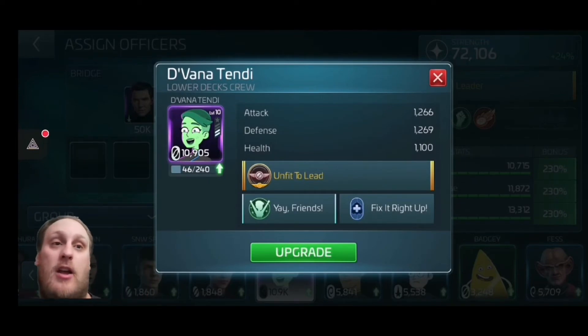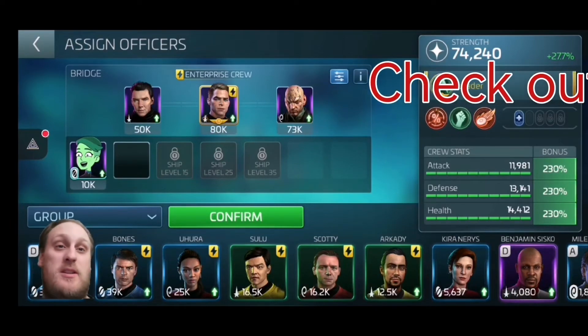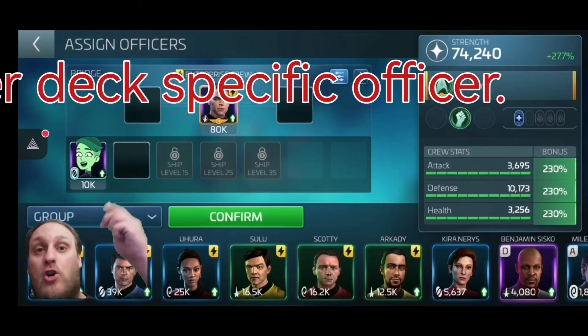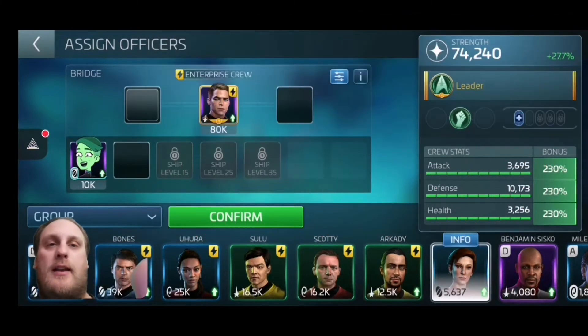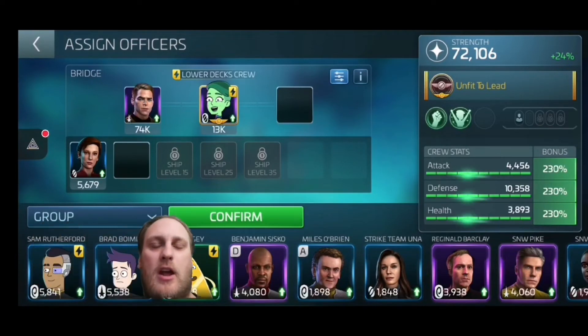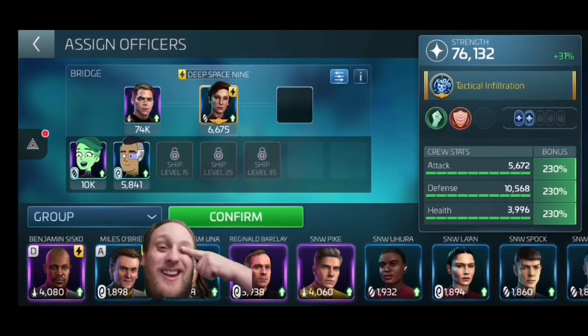At 72,000 hull health, she's going to boost it. Take Nero off — does nothing. Take Khan off — does nothing. It doesn't change because she's taking your hull health and making your ship stronger without using her ability stats. She's a good officer. If I put her in command, the next officer to also look at is Sam Rutherford — stick him on the ship and he boosts it up even further. He's a below-deck officer.